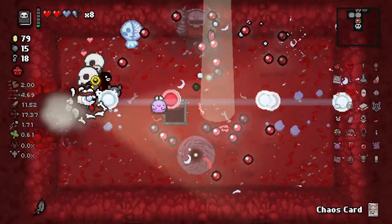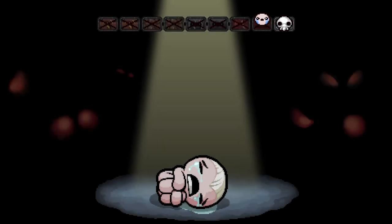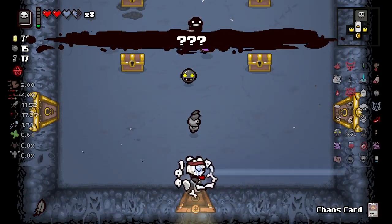We do great damage. There's Delirium and Hush — but we don't want to do Delirium. I'll do Hush. We got the Chaos Card, let's go to the shop first.